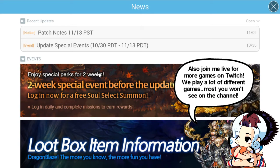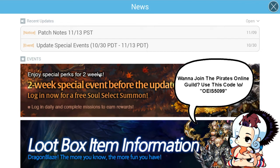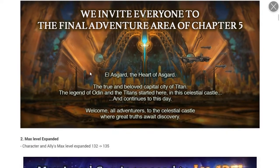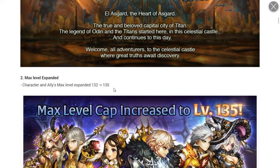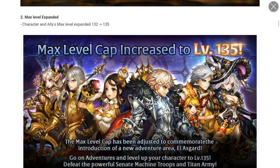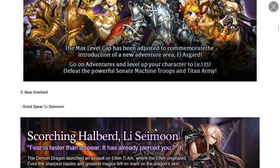Hey guys, what's up? Today we're going to be taking a look at the patch notes for Dragon Blaze. We probably have a lot to go through — people were telling me the next batch of overlords are out, we got a new area for story chapter five, the final adventure area of chapter five. We'll go into chapter six soon. The level cap got extended from 132 to 135.